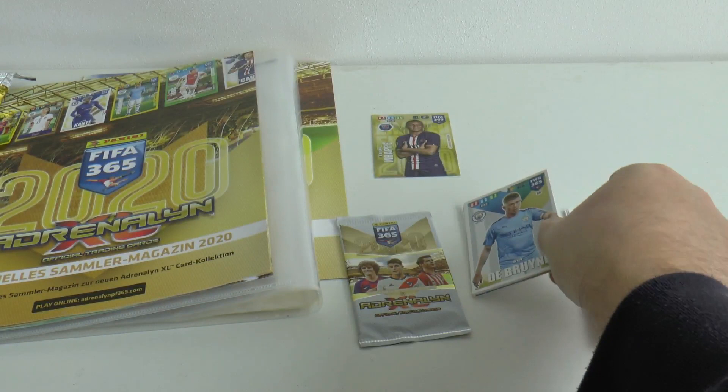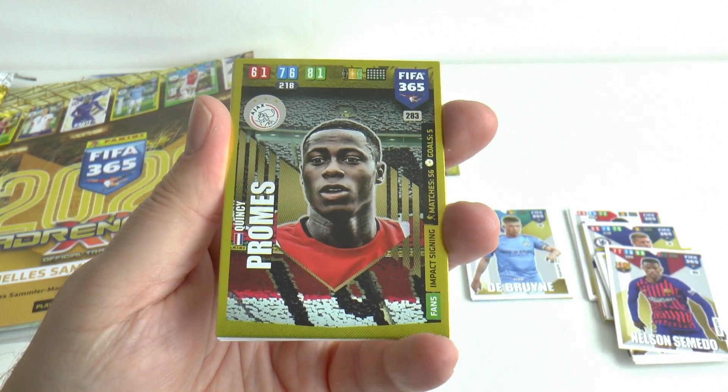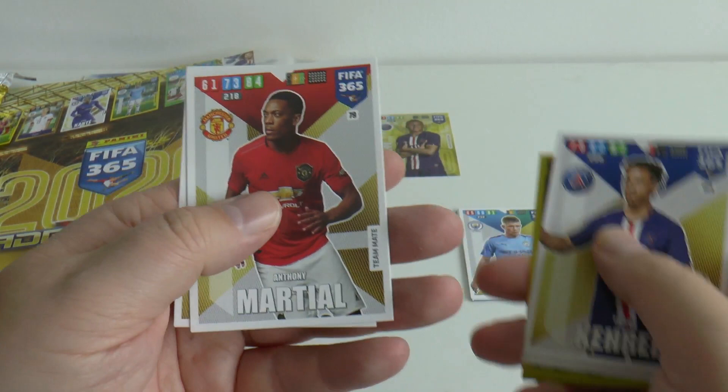On to the fifth, where we have Ajax's acquisition Quincy Promes, winger. Then we have Liverpool centre-back Joe Gomez, Hector Herrera now at Atletico, Kira from PSG, Anthony Martial who's being given a chance in the starting XI for United as we speak, and Ben Tankur of Juventus, completing that last packet in the starter pack.